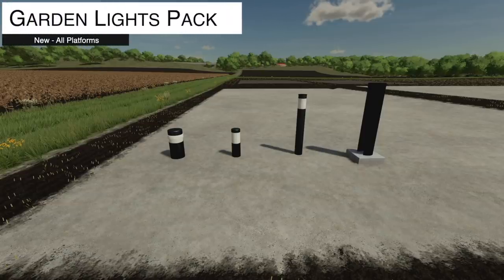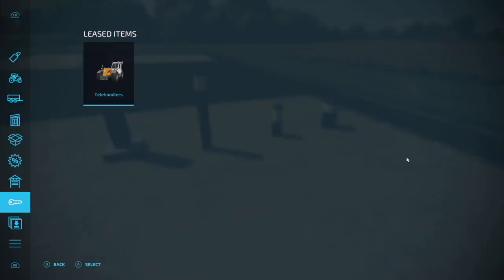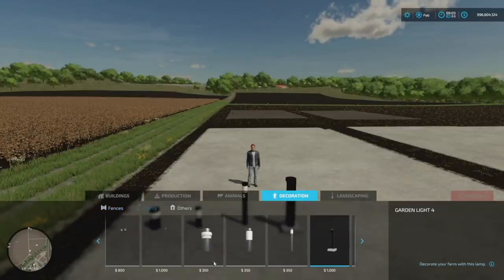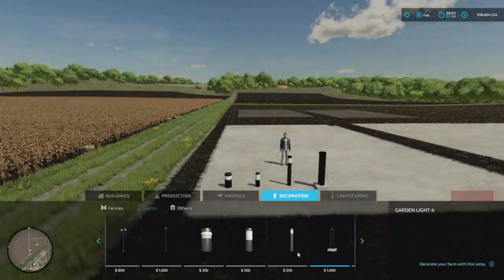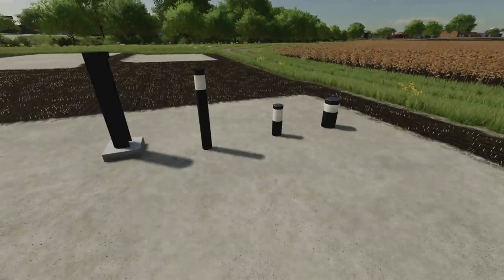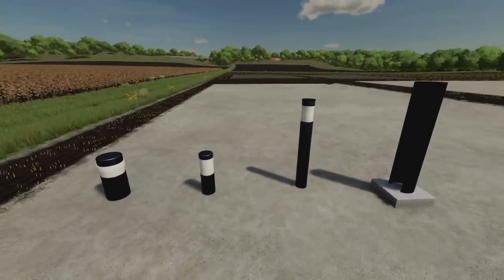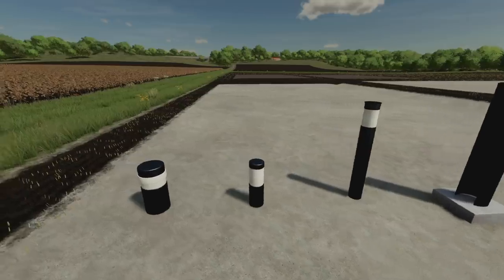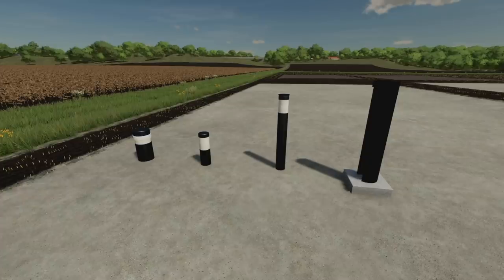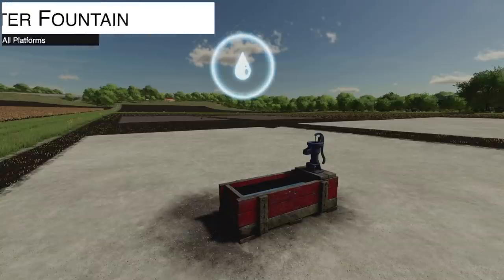Your next-to-last new mod for all platforms is the Garden Lights Pack — a pack of four small decorative garden lights. You'll find these under Decorations and Lights in the store. They're $350 each, except the last one which is $1,000 — a bit pricey. They're also two slots each. Blend Art did a good job on these, and the file is only 0.69 megabytes. At night they are super bright.